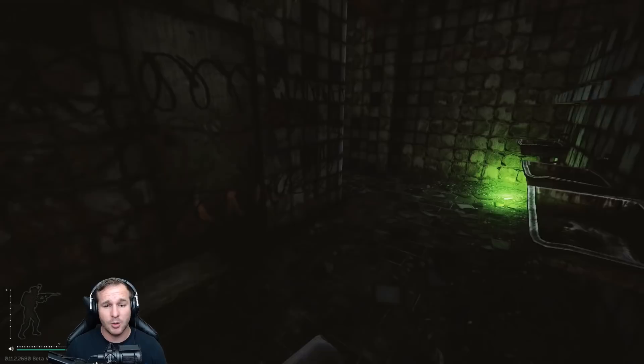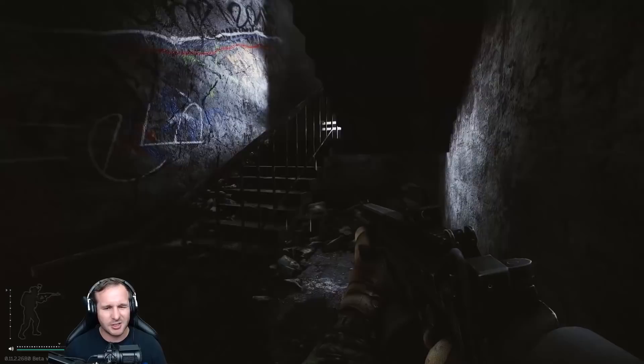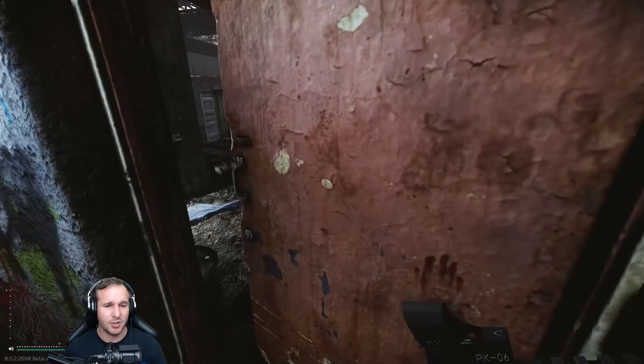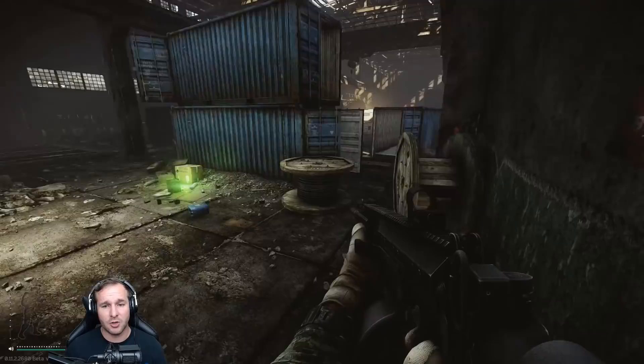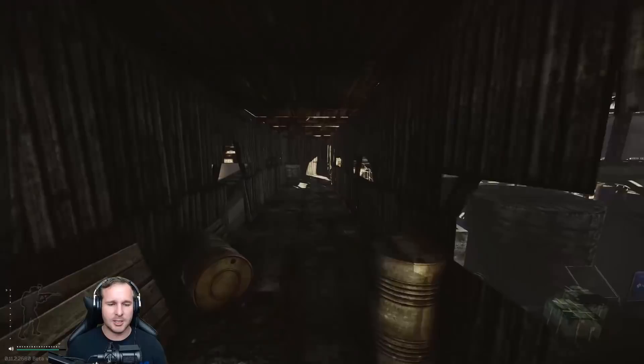There's a gun spawn here — guns, ammo, and meds all spawn on this spot. You can get an AK-74N with ammo in it. I think an M4 spawns there too but not as often. Moving on to this side coming down — there's not really much to stress about at the bottom. Sometimes people hide under there but I think it's a stupid place to hide — you've got nowhere to retreat. Outside here, there's an MBSS backpack all the time, and also barter items — sometimes car batteries, and a lot of wrenches, cigarette packets and stuff like that.